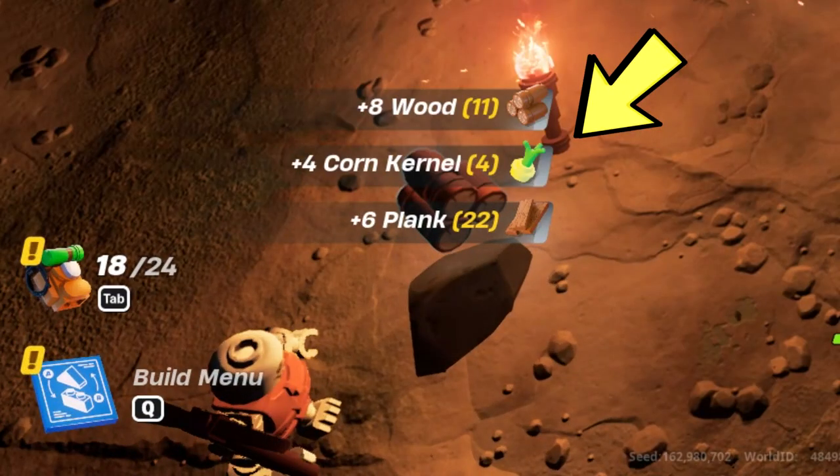As you can see here, we got 22 planks and 11 wood, as well as some random items and food.